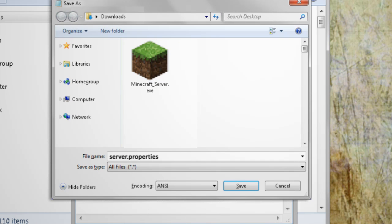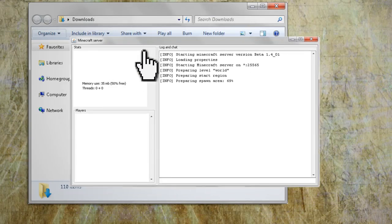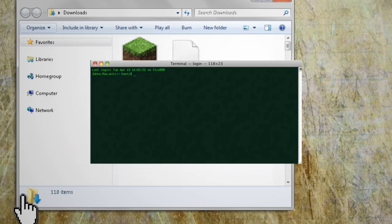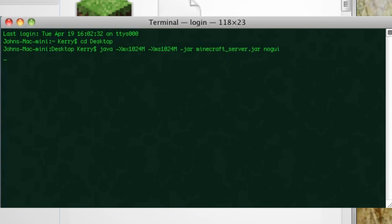Save this file as server.properties, making sure it has no other extensions after it. Now just launch minecraftserver.exe and you should see results like this. If you're running Mac or Linux, open up the command prompt, navigate to where you downloaded the minecraftserver.jar file, and type in this command to launch it.